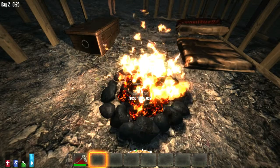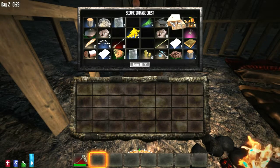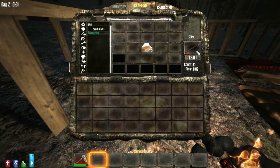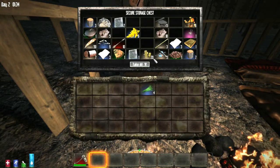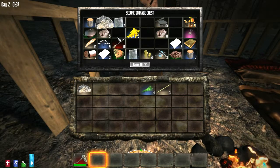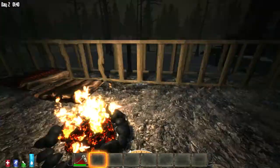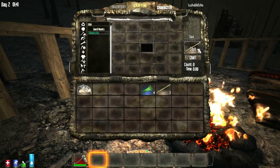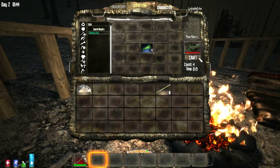There should be some water in there. Yeah, I took it, drank it, refilled it, and cooking more. It's just food, food, food. We have to hope zombies bring us food. We need to turn this into sticks. No point building until we have a decent supply of water and stuff.